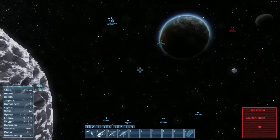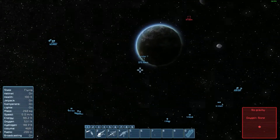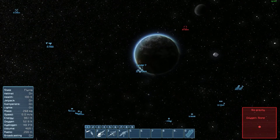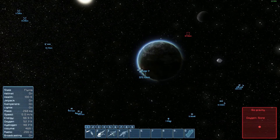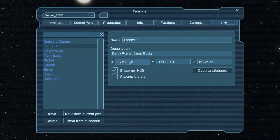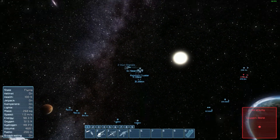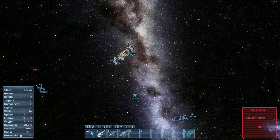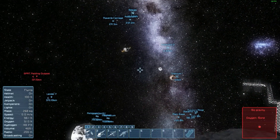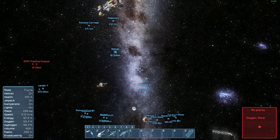I died and lost the location of my body. I ended up going into another save and found the GPS coordinates, then came back into this save and plugged them in. So now it's kind of a question mark because I don't know if the lander is actually there. There are so many signals out here.